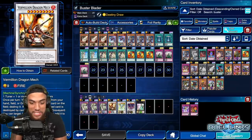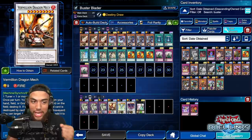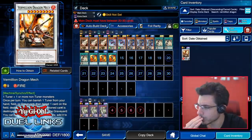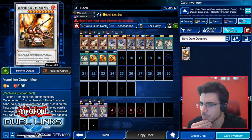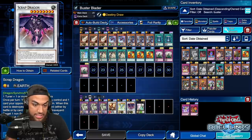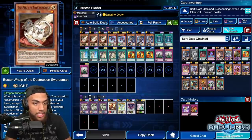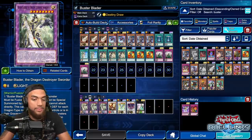One of the most important synchro monsters for this deck is Vermilion Dragon Mech. You banish one tuner from your graveyard or hand, and you can destroy any card on the field — good for getting rid of back row, face-down traps, or big monsters you can't attack over. You may have noticed the Buster Whelps are tuner cards. That level-one tuner will go with your fusion card because the boss monster is level eight — basic math. You add your tuner's level plus your non-tuner's level and summon whatever synchro matches that number.